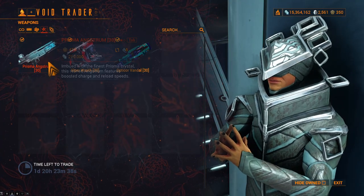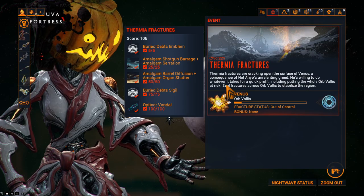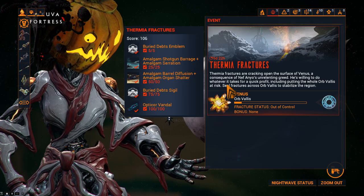For weapons this week, we have the Prisma Angstrom, Viper Wraith, and the Opticor Vandal. Quick reminder that you can get the Opticor Vandal from the Thermia Fractures event, which is pretty much running almost all of the time anyway.